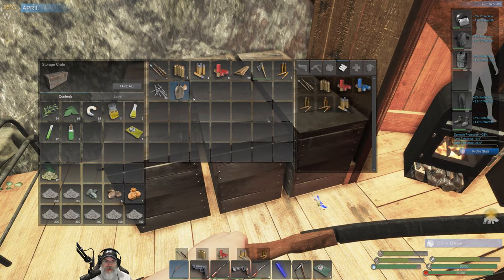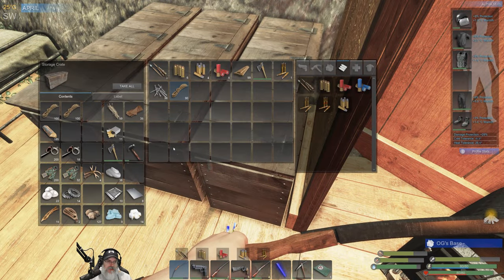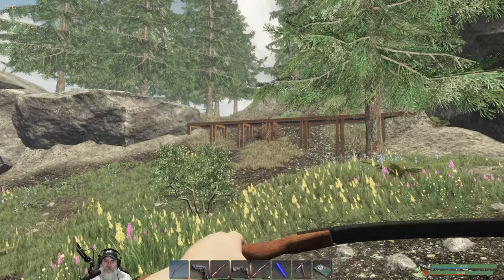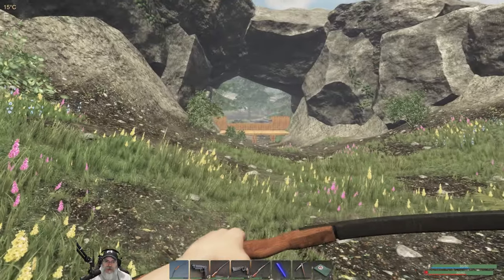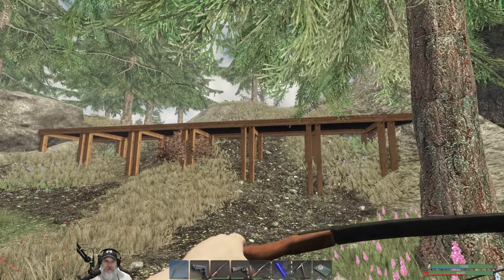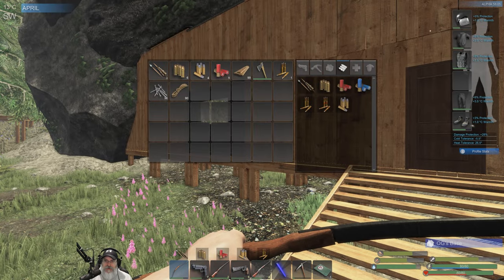We have 96 nails and 99 planks so we're going to be able to do a little bit of building today. Our defenses are working as they are — I still want to put walls up. I'm thinking I might want to work on the base now. Because they still lob grenades and molotovs into the yard, I think we're going to go back to our original plan of building up higher and having a ledge out here. That is the plan.